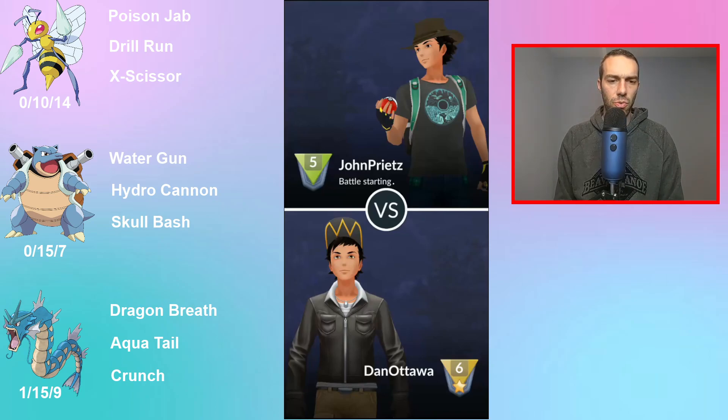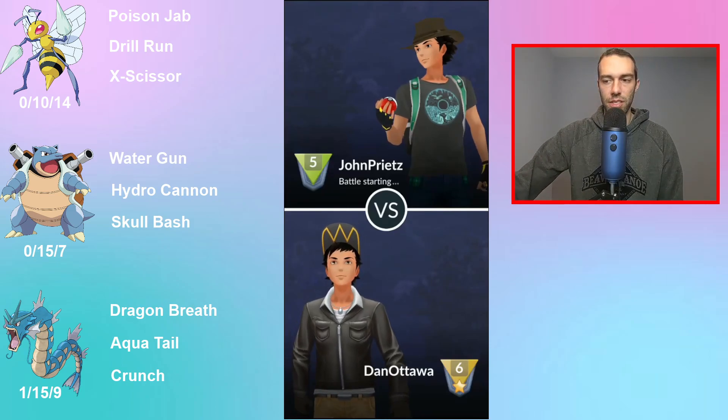Gyarados is used with Aqua Tail both in the Ultra League and Master League. I'm running Dragon Breath, but you can use Waterfall — I just already have a Water user so there's no point. Dragon Breath gives coverage against Altaria, Aqua Tail is a nice spammy bait move, and Crunch gives coverage against Ghosts. So let's get into the battle to see how this team performs.